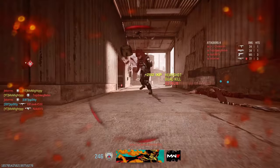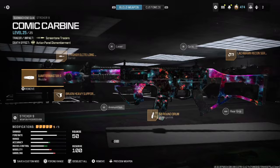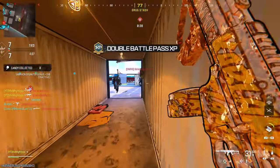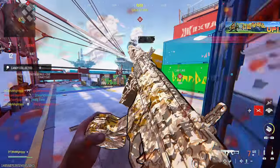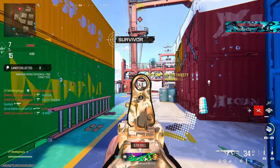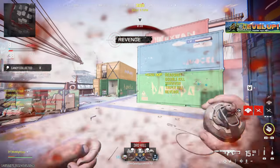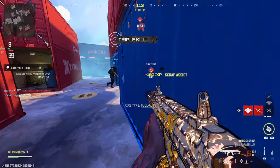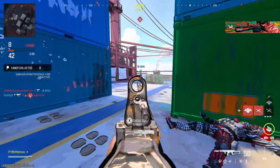The next gun is the Striker 9. A lot of people go back and forth on this gun because if you don't have recoil control — if you don't know how to slightly pull down your joystick — this gun kicks straight up pretty hard. But the recoil pattern is very easy to control, so it really does look like you have a Cronus going on. Though it doesn't have the fastest TTK, it shoots extremely fast and is very easy to control.